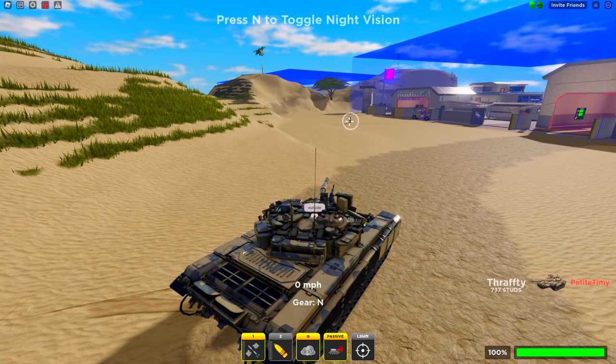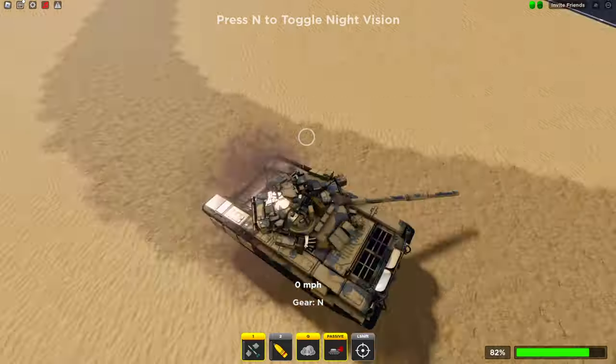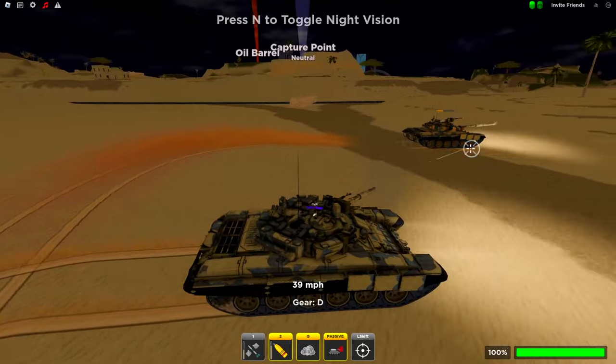The way the disruptor works is any javelin that is shot towards the two red lights on the front of the tank will get deflected. However, the missiles only get deflected if you're looking at them when they're fired at you. This overall makes it almost immune from javelins, which will definitely make it much more difficult to destroy.